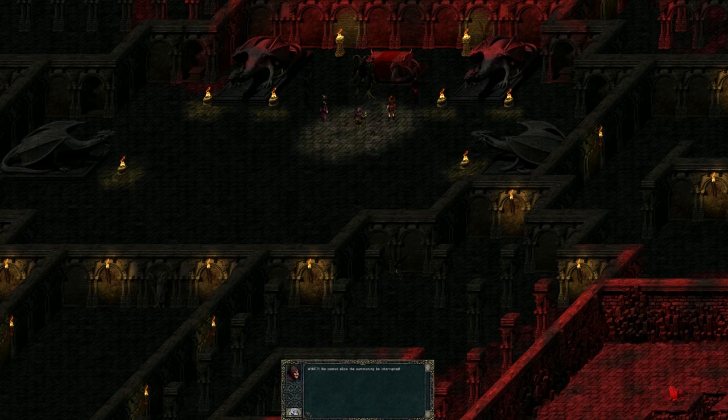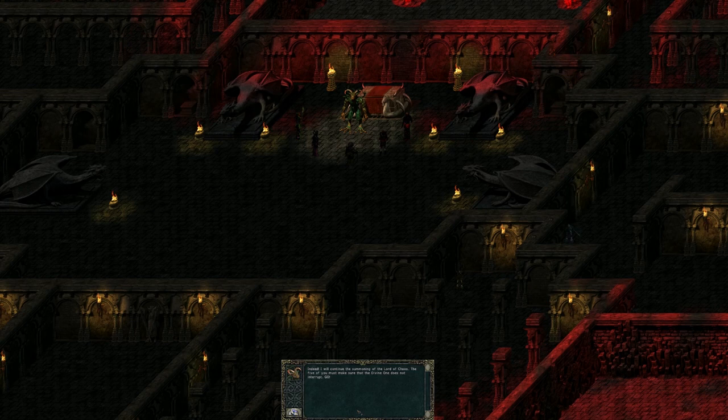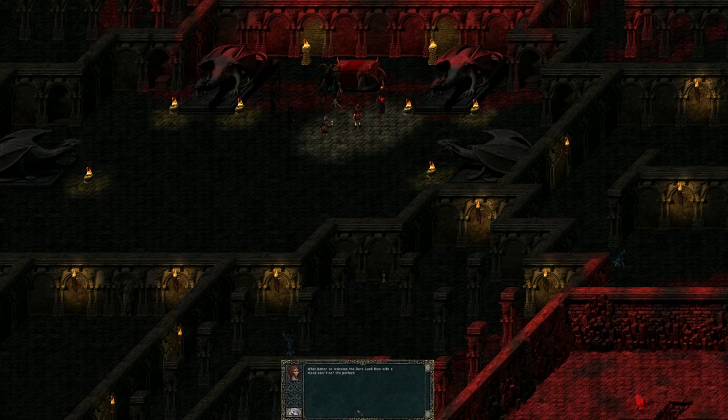Once we Spirit Form our way across the lake and reach the Black Ring hideout, it's basically just a dungeon run to the end of the game. The five Black Ring elders we've encountered throughout gathering the council members all have to be killed to clear the way to the Demon of Lies.